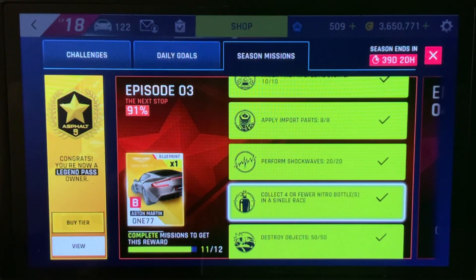Collect four or fewer nitro bottles in a single race. For this one you can go back to that Himalayas track I showed you and just don't collect any nitro bottles on that one and you'll hit that.